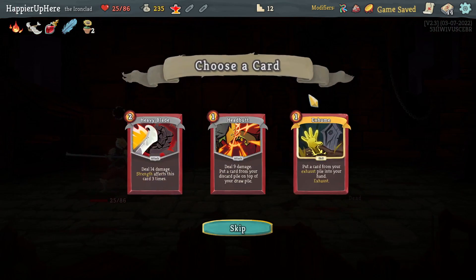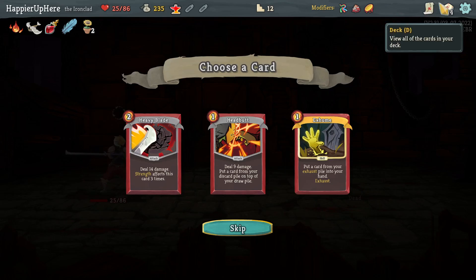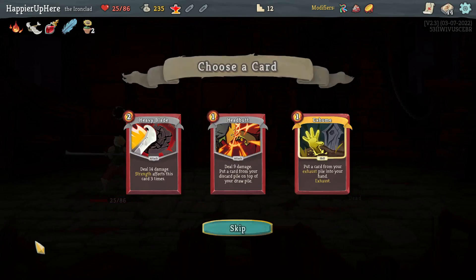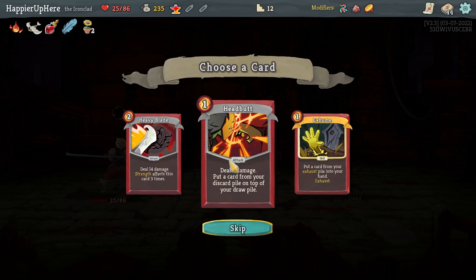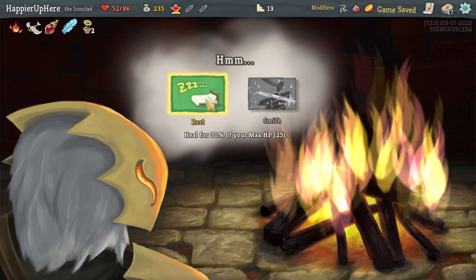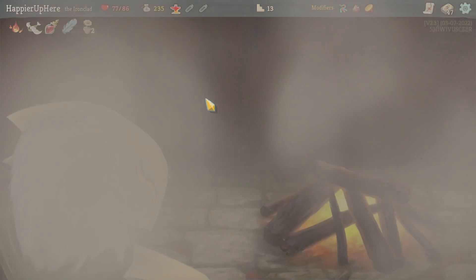Unfortunately I wasn't able to upgrade it but I think that's fine. Headbutt, Exhume, Heavy Blade — I'd love to take a collector bonus on Heavy Blade but it's too early and it's just not useful at this point; I barely have any strength. Let's go with Headbutt. At least I'm almost back to full HP here.